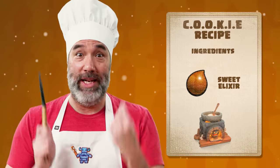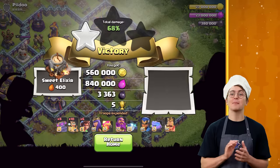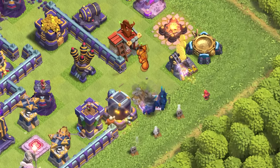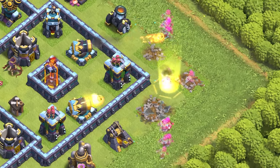Ingredients include Sweet Elixir and, well, nothing else — that's all you need. Sweet Elixir can be collected from the bakery and by attacking other villages. It's distributed across three random defensive buildings, so you're going to have to do more than just barchers this time.